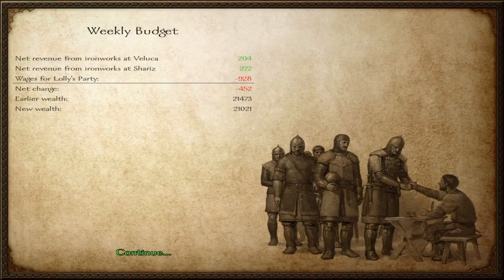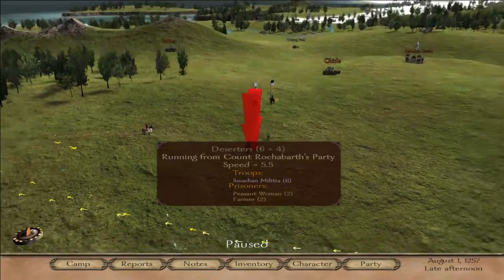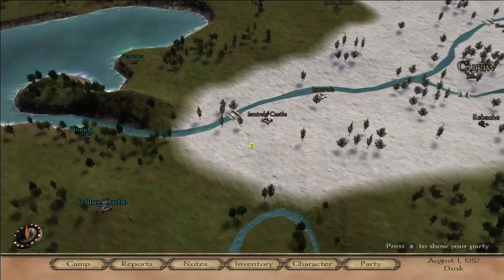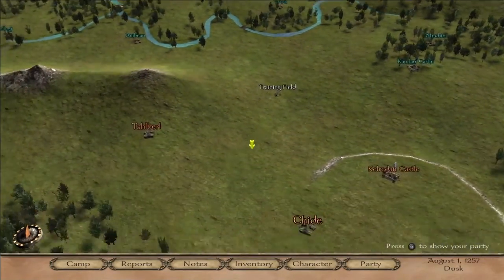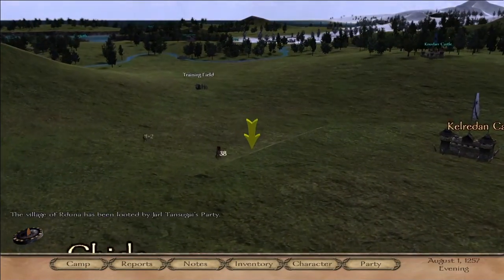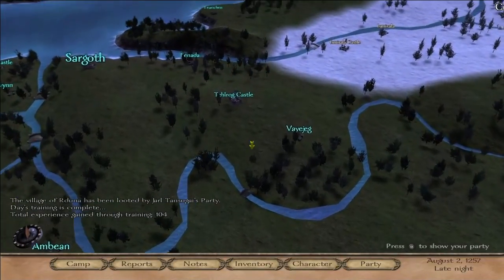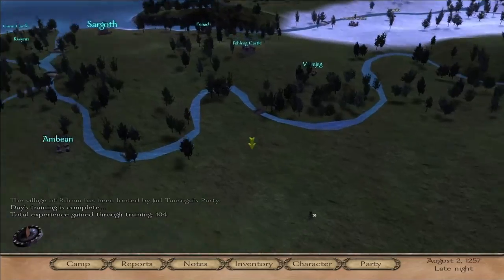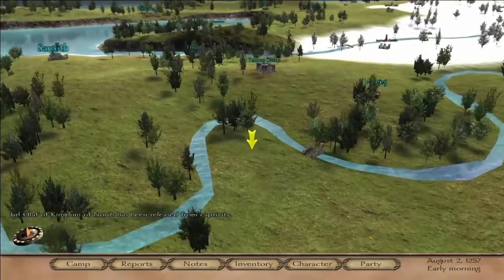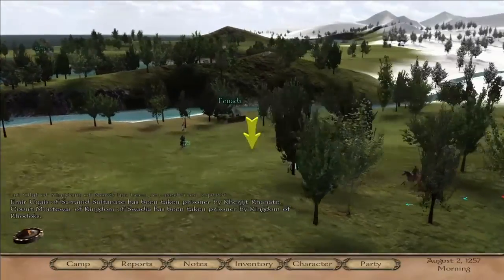The plan would be to get another couple of ironworks, and then you'd be able to afford an army this size. About 30 guys isn't necessarily a big army — it's actually pretty small. The more you level up and put points into leadership, it lets you have a bigger army for less cost, before you join a faction and start to take over your own villages and castles. I'm actually going to head up and visit Sargoth to sell this stuff, but there's no need to see that — you kind of know what's going to happen.